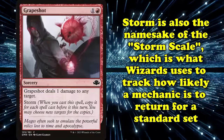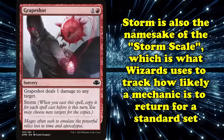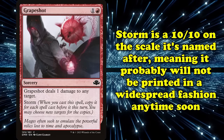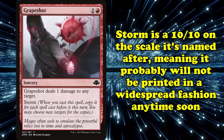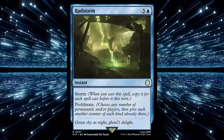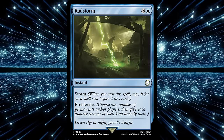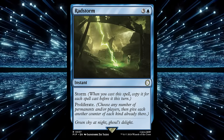Storm is even the namesake of the Storm Scale, a means by which Wizards tracks how likely a mechanic is to return for a standard set. As the namesake, Storm is unsurprisingly a 10 out of 10 on the Storm Scale, meaning that its widespread printing in a standard set is extremely unlikely. But even with only occasional cards printed in supplemental products, Storm remains one of the most infamous and powerful mechanics ever printed on cardstock.